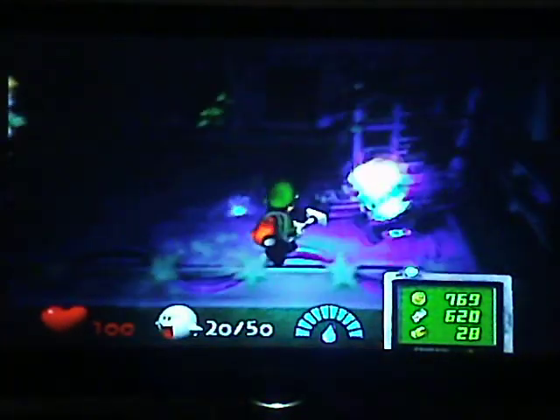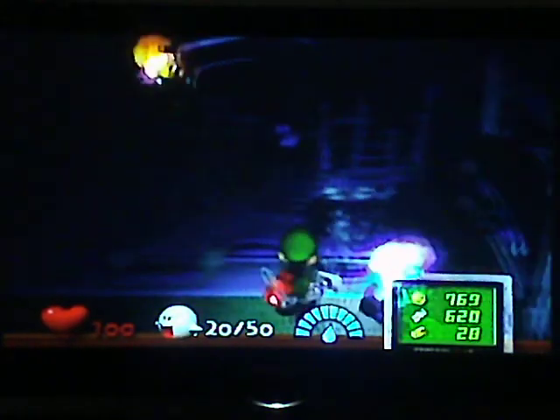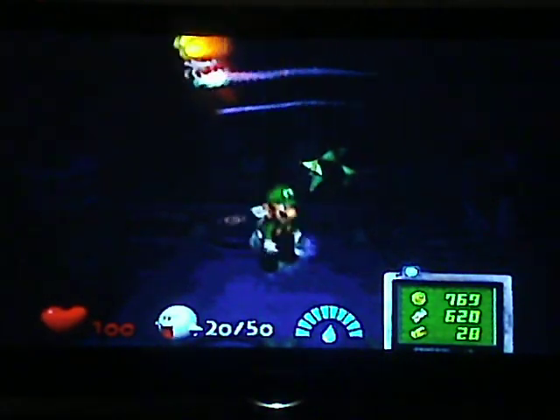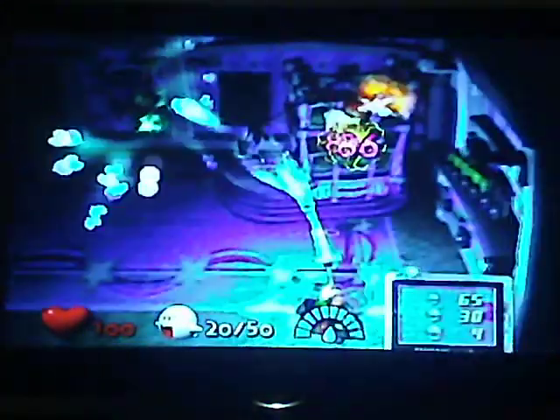I suggest you get the blue guy with the cart first, because it usually counts on the red guy. These twins aren't that bad — sometimes they drop bombs, which is annoying. Try to focus on the red one for sucking him up, but try to get the blue one first. He tries to hit you with his little go-cart — kind of annoying. I don't mind how many times it takes for the blue guy, as long as I get the red guy in one or two. The door locks — they lock their door.